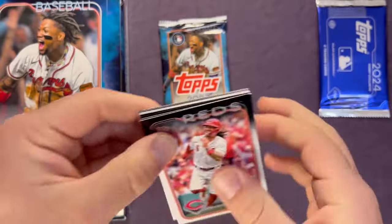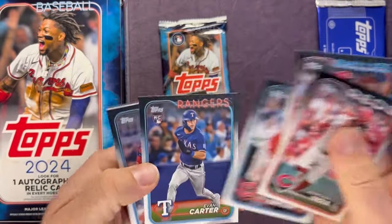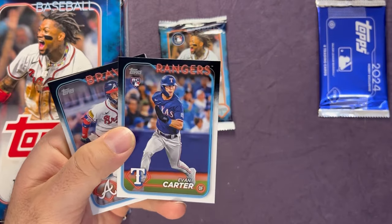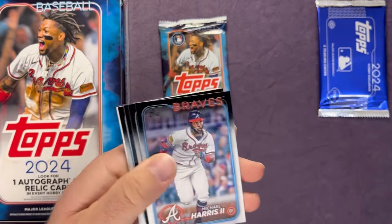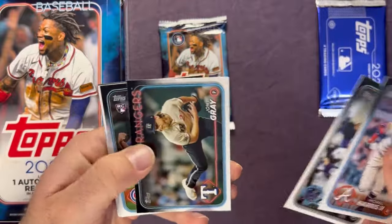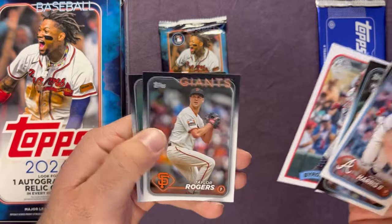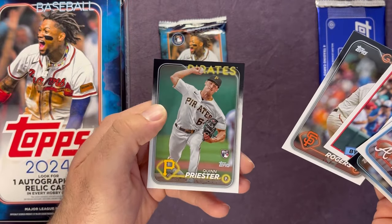Two more packs then that silver pack. Jonathan India, Stott, Grayson Rodriguez Future Stars, Josh Naylor. Hey there we go — Evan Carter, one of the top rookies to chase here. Michael Harris, Jaz Chisholm, John Gray, Daniel Palencia, Byron Buxton, Taylor Rogers and a Quinn Priester.